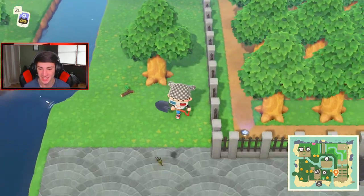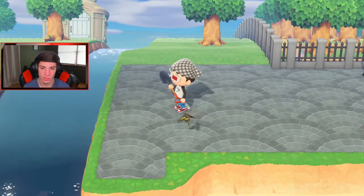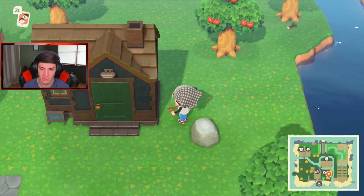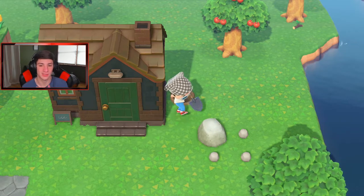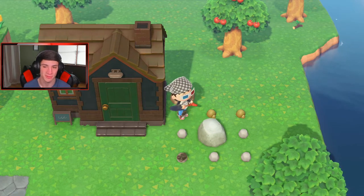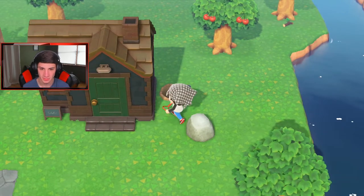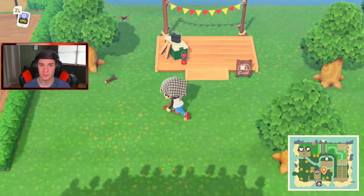I gotta build a bridge - we might actually do that today with the money we get from CJ, that could be pretty good. We're gonna get a lot of money, so I need to put some away into the ABD first. I kind of want to change the flowers on that little waterfall too - yellow and white don't really go too well on my island. I feel like red's always looking good, maybe red and white - that's what I planned for the ravine. Red and white roses always looking spiffy, or the pink always looks good as well.